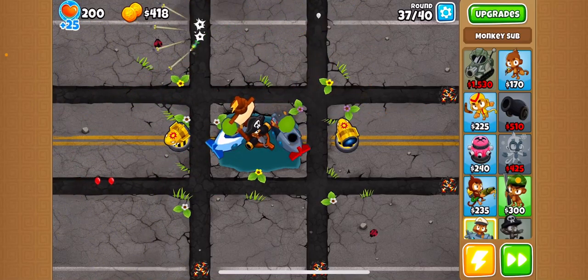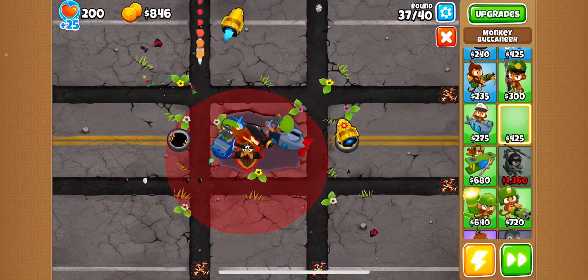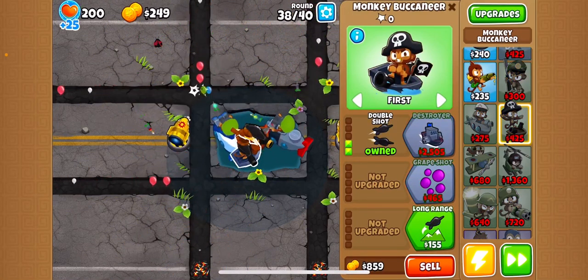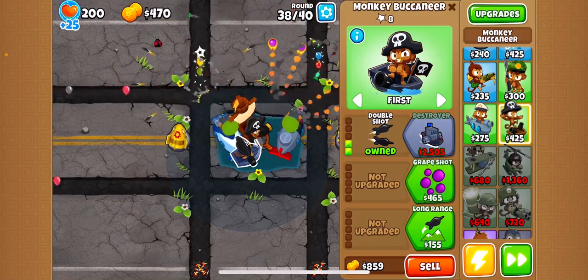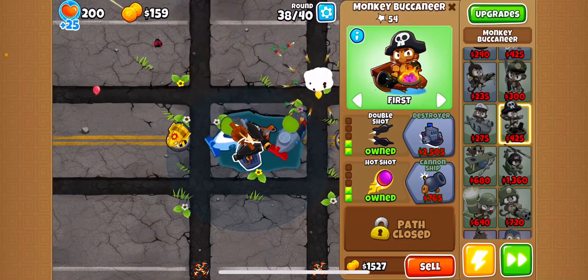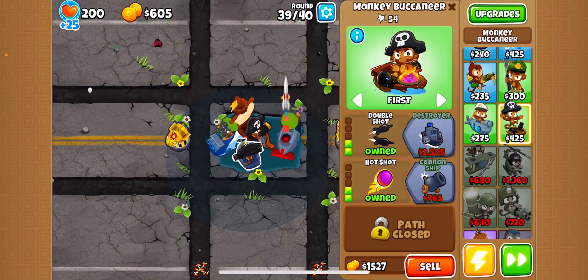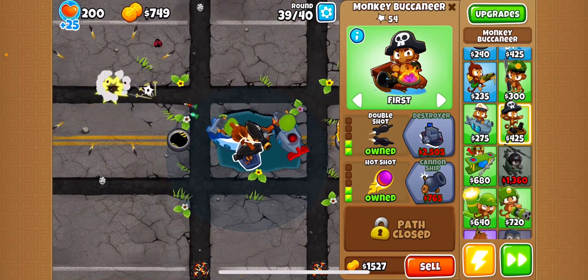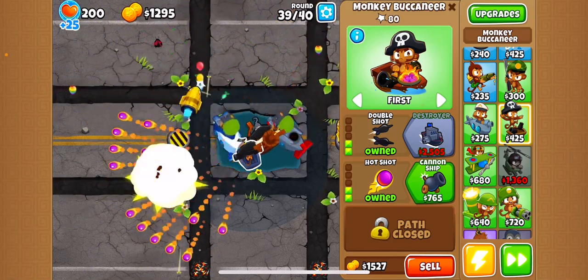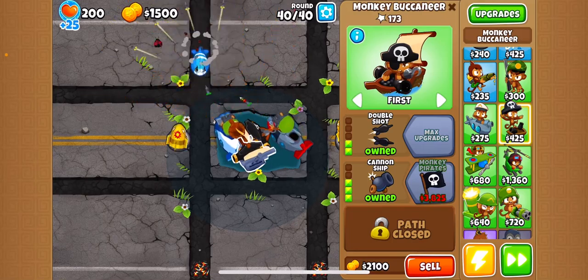And that's all you need. If you want, you can add another Buccaneer — this is optional. Just get another Buccaneer and hopefully make this guy a Destroyer. You don't have to do this in your gameplay, but if you are very, very precise on not losing hearts, then it might be essential to put an extra Buccaneer. We'll just make this guy a Cannon Ship.